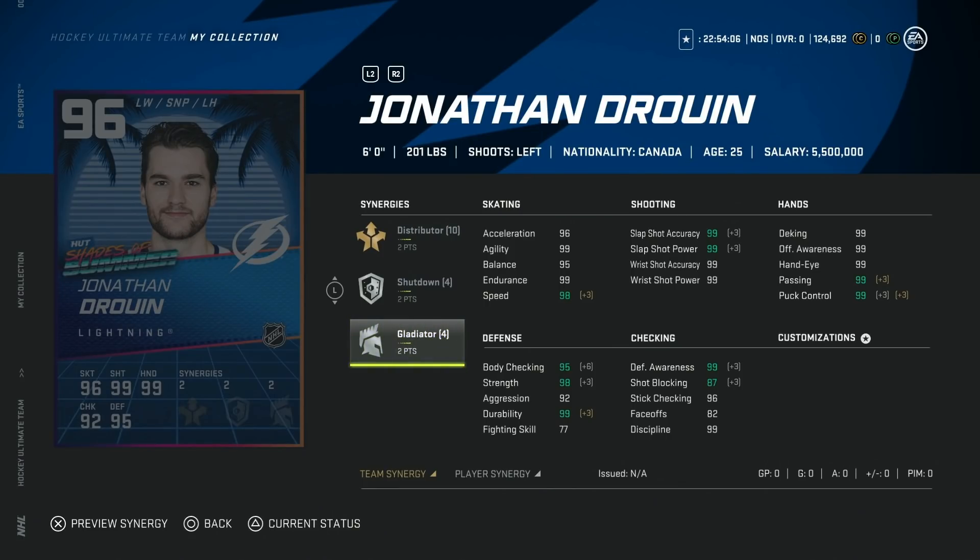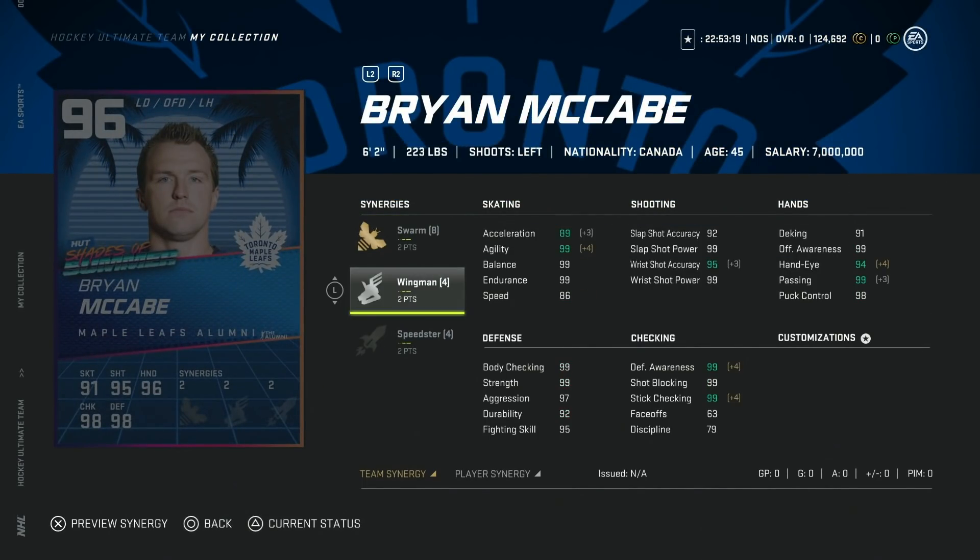Moving on to the 96 Jonathan Drouin — he's got almost max speed and acceleration, and everything else is 99. He is a winger though; his faceoffs can't get high enough so he's a pure left-hand winger card. If you're looking for Jonathan Drouin, this is a great end-game card. He's got max body checking essentially with Shutdown and Gladiator active. That synergy combo can really make lighter players feel heavier — similar to how Cale Makar plays bigger than he is.